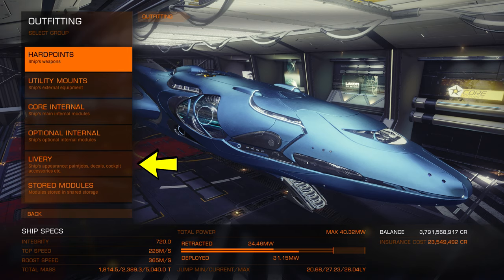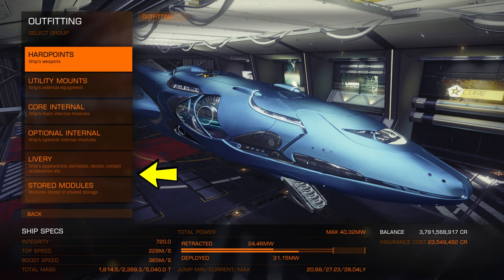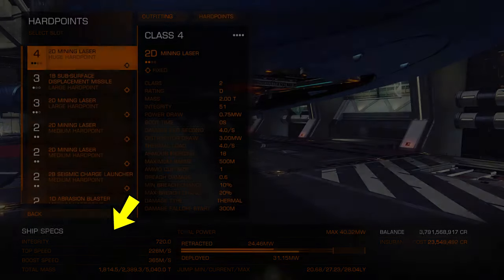Livery, or livery depending on how you want to pronounce it, is where you change the appearance of your ship and where you spend that sweet money on microtransactions — something I'm not covering in this video as it's self-explanatory. And lastly, we have stored modules, which we will cover at the end.